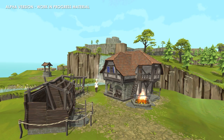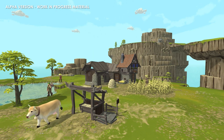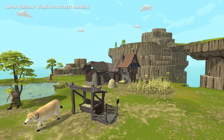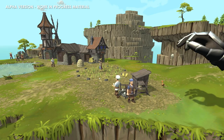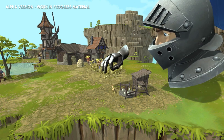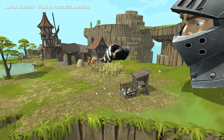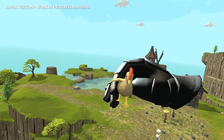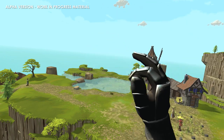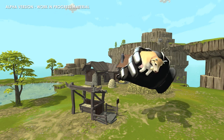Besides that we created and implemented a whole lot of new buildings. Take a look at the farm for example with new animals like the cow or chicken. With that we also included new resources. The farmer will gather eggs in a traditional way or you can shake around the chicken to get your eggs. This will not work on the cows though.